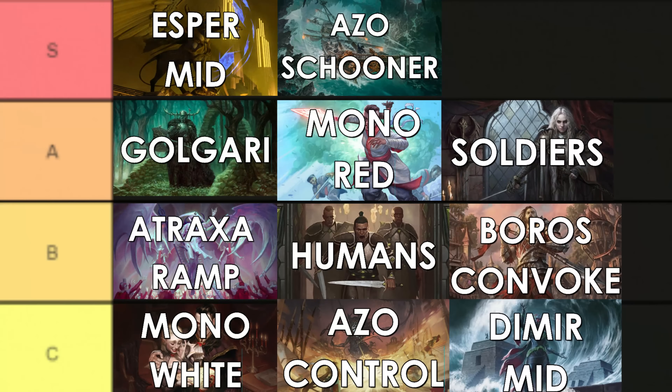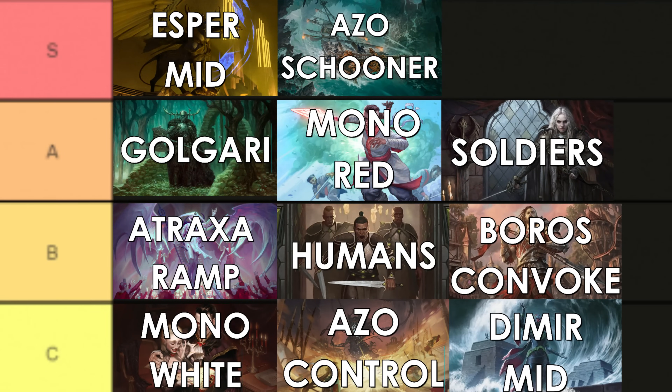So if you actually wanted a standard tier list as part of this video, I can give that to you. It looks a little bit like this. In the S tier, you've got Esper Midrange — that's a number of decks from Esper Schooner that just plays a lot of really good cards, to Esper Legends. Basically, anything Esper is really high tier right now. You also have Azorius Schooner, so you can just drop the black and not play Raffine and still have an S tier deck with just Azorius Midrange cards.